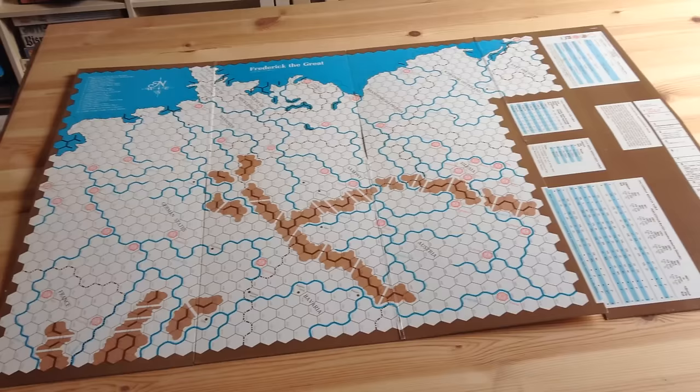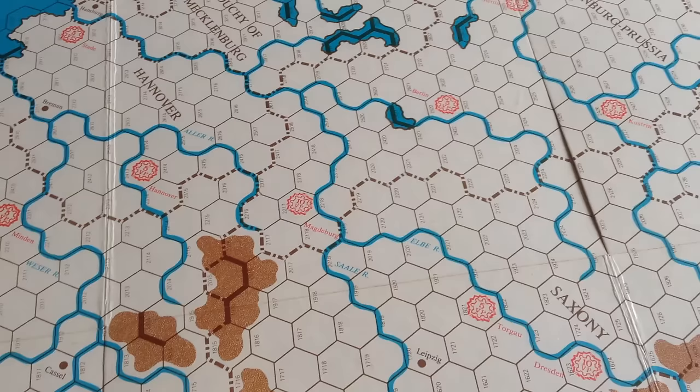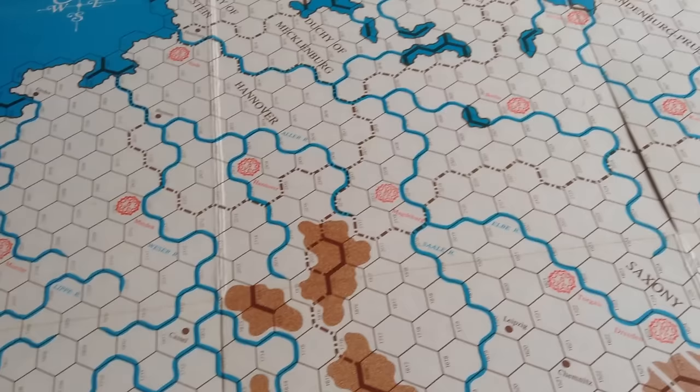The game map for this one by Avalon Hill comes fully mounted, but I'm going to throw some plastic over it to keep it flat and we'll take a closer look. The graphics in 1975 were pretty minimalistic by game standards compared to today. There wasn't a lot of color in them, so Avalon Hill spiffed it up a bit. But the game is still very basic.